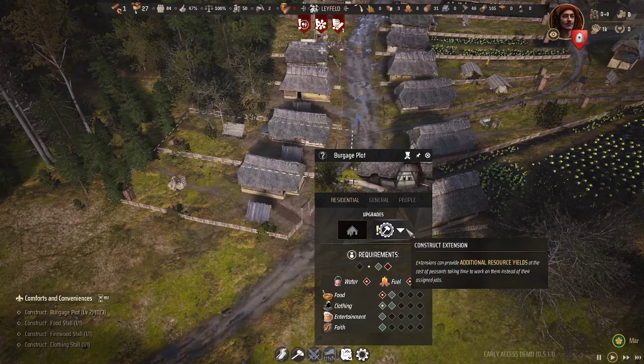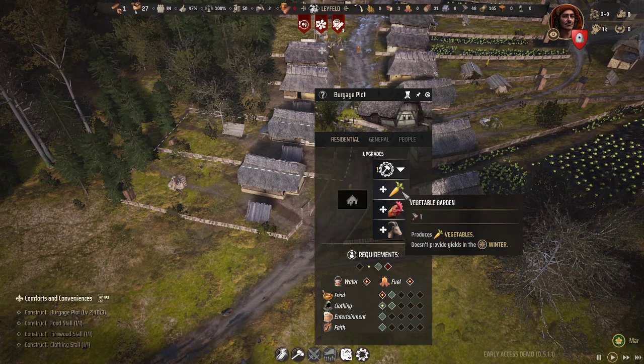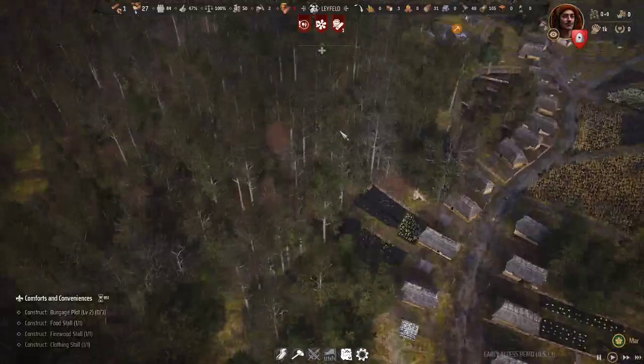The upgrades are these extensions. You can build a vegetable garden for one tool, a chicken coop, or a goat shed — which provide eggs or milk — whereas the veggie garden provides vegetables for your village. They cost 25 regional wealth, which you get through the trading post.